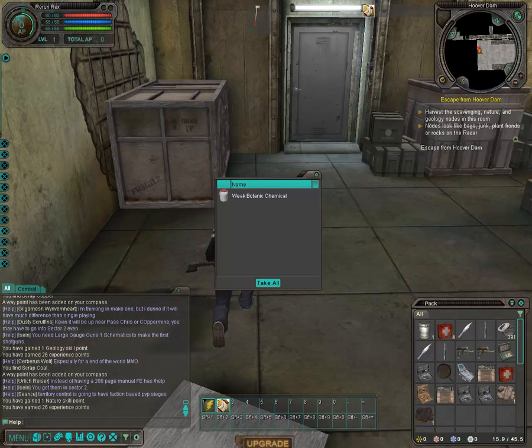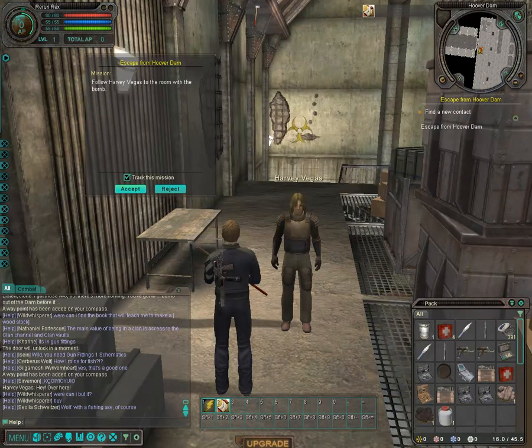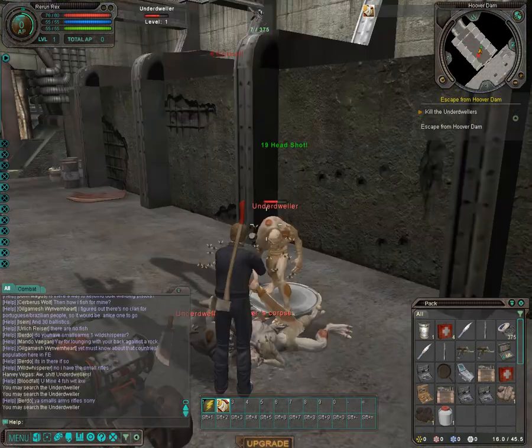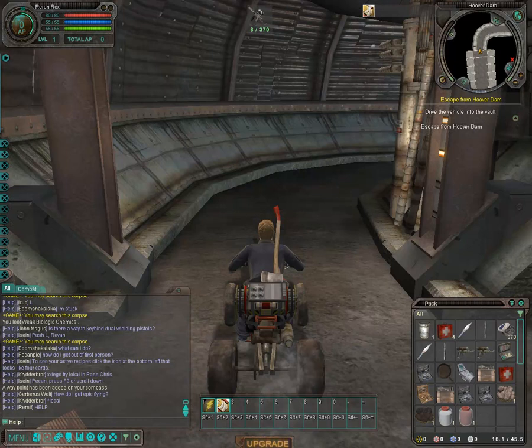We're almost through the tutorial — just a couple more things to do. Follow the mission waypoint to the next door. You'll have to listen to Elena over the radio before you can open it. Once you can, follow the waypoint to your new location. Run up to Harvey Vegas and get a new mission from him, then follow him to a new room. Talk to him again once inside for an updated mission — looks like you're going to get to drive an ATV. Follow the steps down into the pit and stand next to the ATV. You'll be attacked by several mutant creatures called Underdwellers — kill them and loot their bodies. Then move your mouse over the ATV; when it changes into a steering wheel icon, click to get on. Using the same movement keys, drive the ATV to the next waypoint.